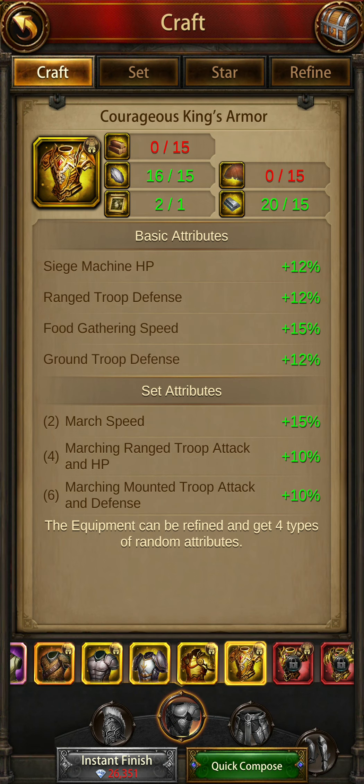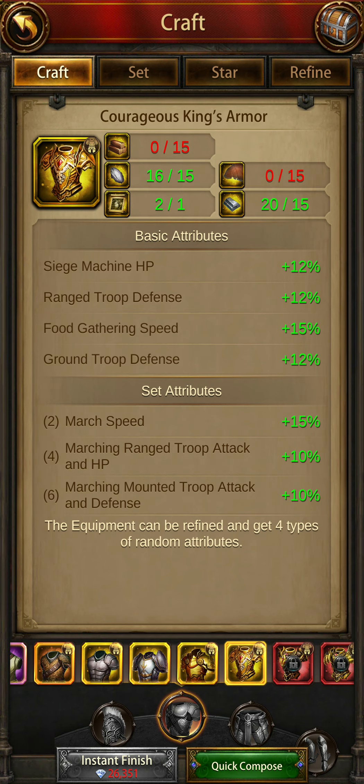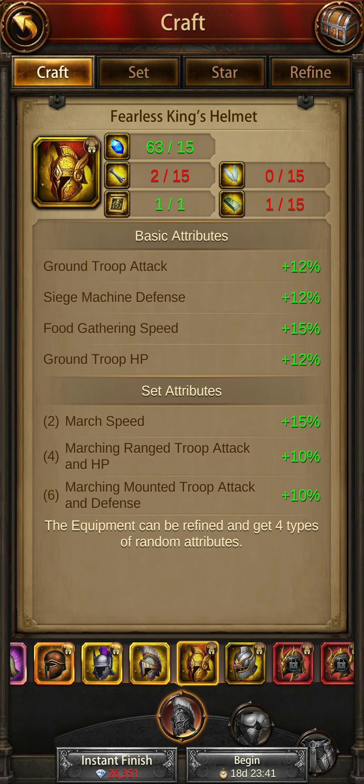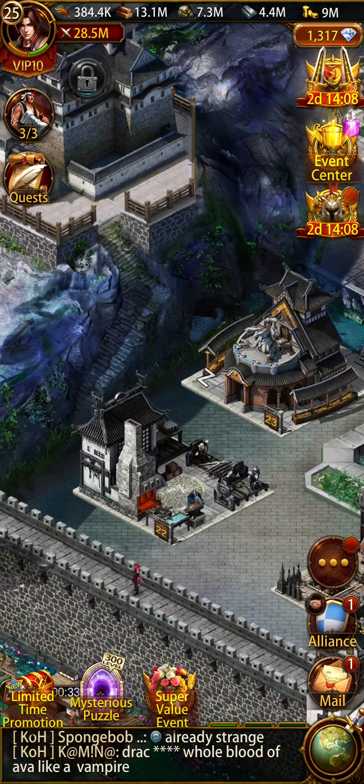For the armor, go for the fearless king armor because of the mounted troop attack and defense, which really helps compared to the courageous that only has siege machine HP and ground troop. I recommend the fearless king armor. For the helmet: if you want him to be ground-focused, go for the fearless king helmet; if you want him mounted, go for the courageous king helmet.